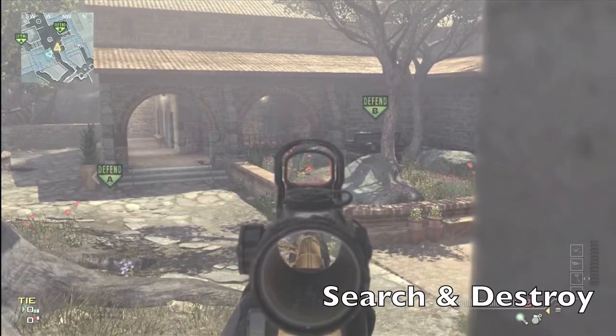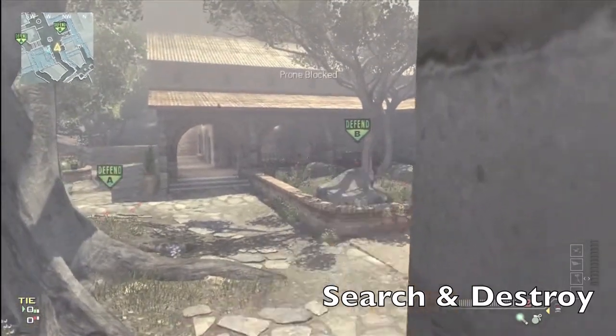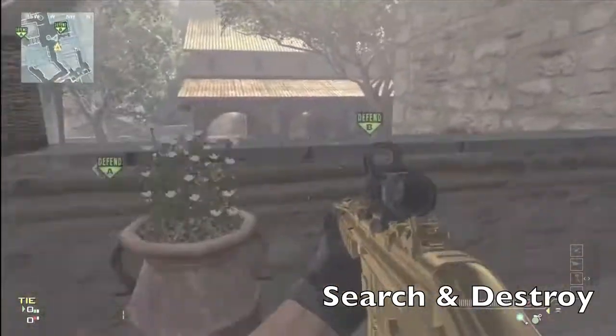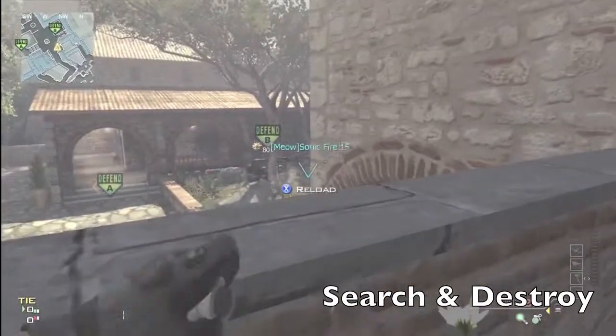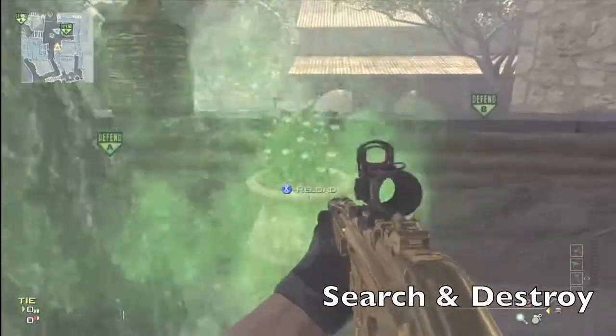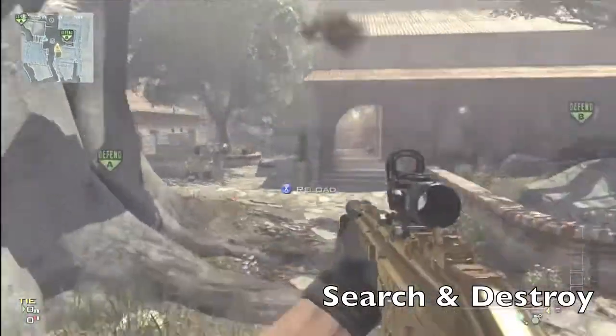You guys can hop on top of this little idol worshipper thing and get an awesome view over to B. And if you're also on top of this little overview, you guys can also get an amazing view to B — whether you're defending or whether your team is trying to arm the bomb. It's amazing guys.